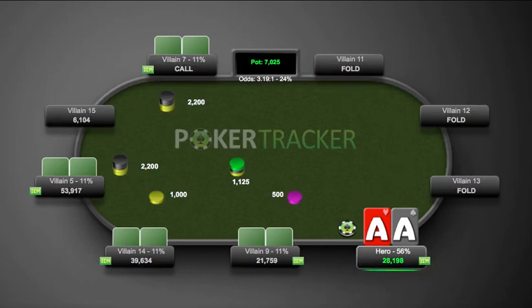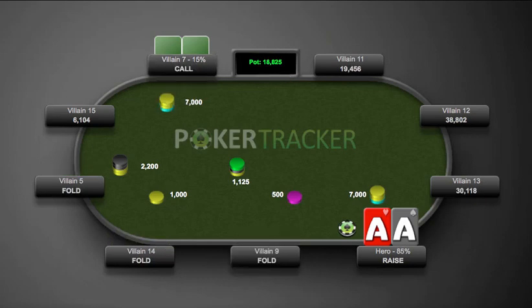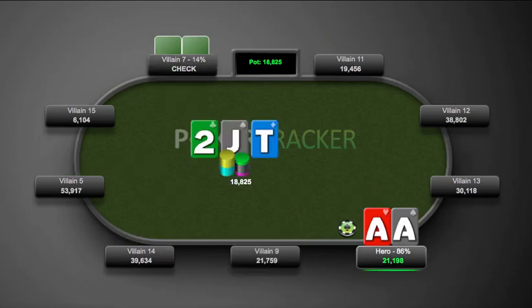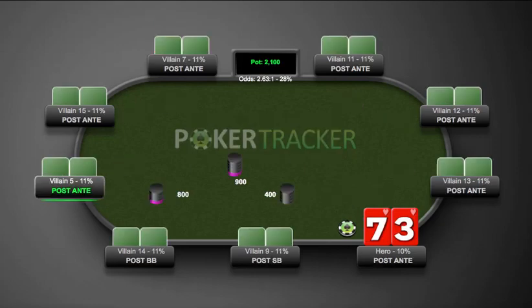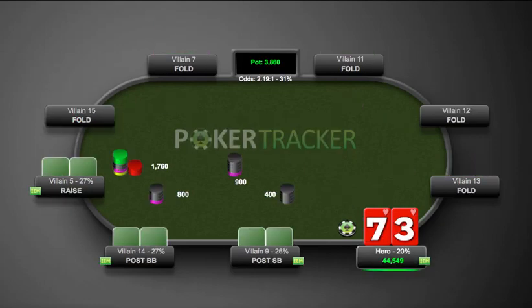We have aces - definitely squeeze, which we do, and get a call. He checks and we bet a fairly small amount so he decides to get it in with worse. He jams - perfect situation. He's got his beat. This is a great example of why we bet small on this board after three-betting: he really feels like he has the best hand, that's why he jammed, and we just snap him off.